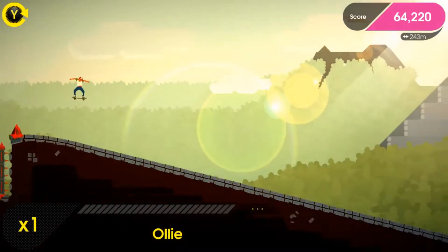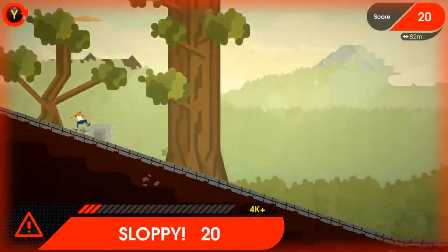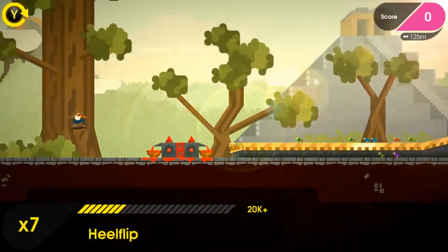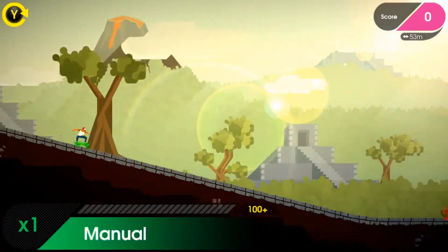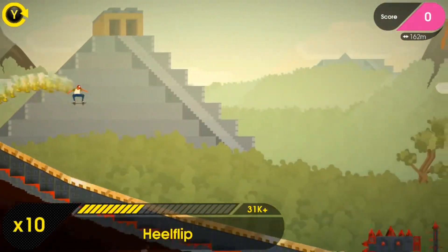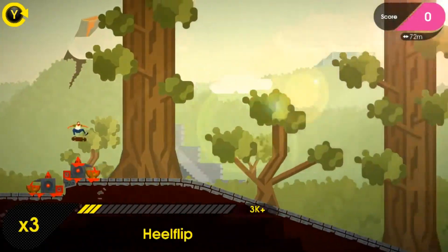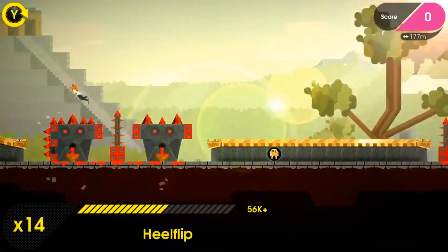That has introduced a new problem, which is that if we jump at the right place to get over that spike, we're not guaranteed to actually land on the other collectible. So now we need to figure out how we are going to approach that — how are we going to shorten our jump? I think the thing to do is actually to manual there, and that will slow us down so that we'll do a shorter, more steeply arced jump, and hopefully we will still get the height that we need.